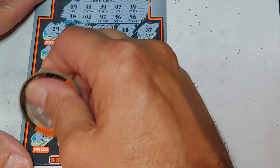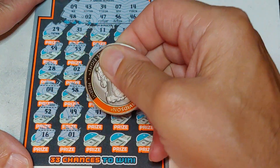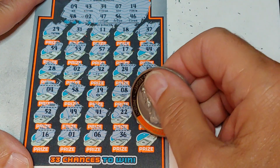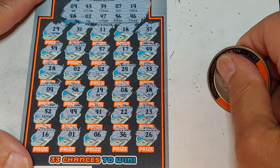Alright, last row. 16 - we match the ticket number. A 1. A 6. 36, and last number, a 26.